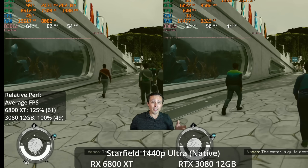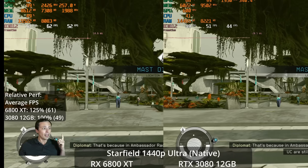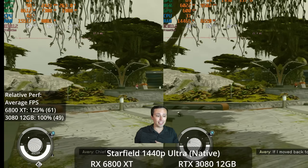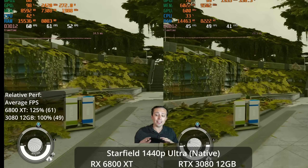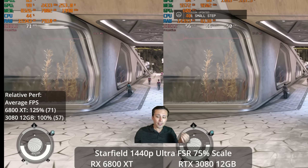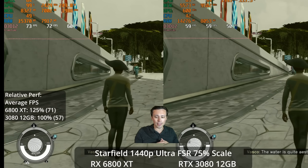Most people with a 6800 XT or a 3080 are probably gaming at 1440p. Moving to 1440p ultra with resolution scaling turned off for native resolution, the 6800 XT is able to hit 61 fps, but the 3080 is only at 49 — a 25% lead for the 6800 XT again. I'm now curious if the 3080 would have closed the gap on the 6800 XT using the high preset, the way we saw the 3060 Ti close the gap on the 6700 XT.